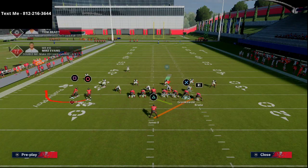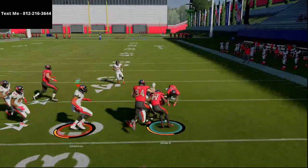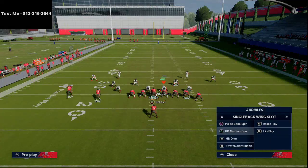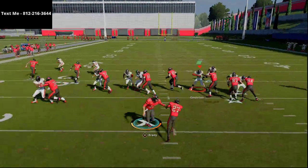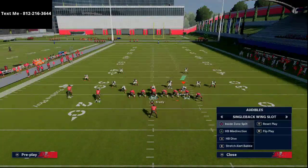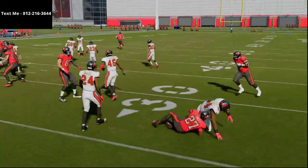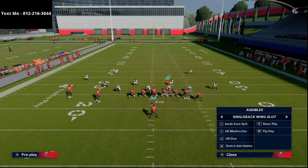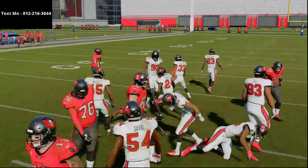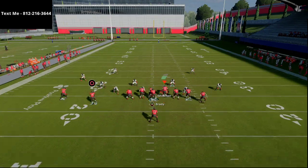With the Single Back Wing Slot, the tight ends are stacked on the line of scrimmage, which is really nice. You can make it look exactly the same — motion Mike Evans to the right, snap right about here, and now you're running the ball with that extra blocker. The halfback misdirection is kind of hit or miss, but when it hits it really hits. You can get that outside animation, double juke, and typically get at least three to four yards.